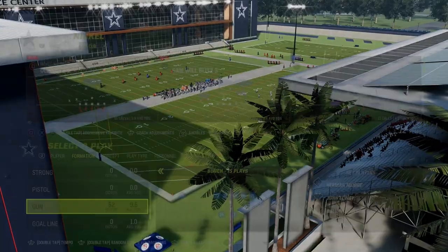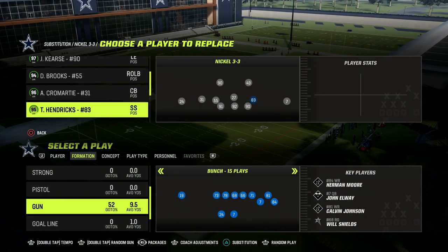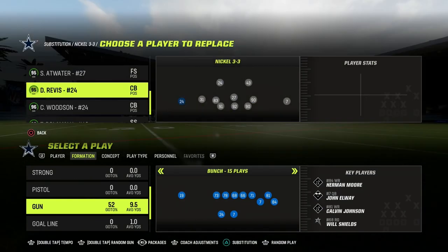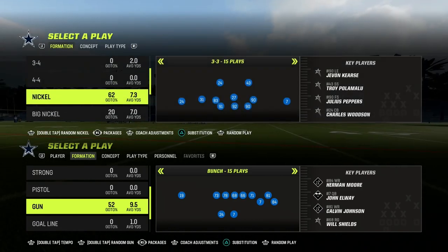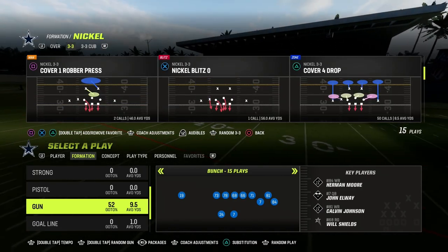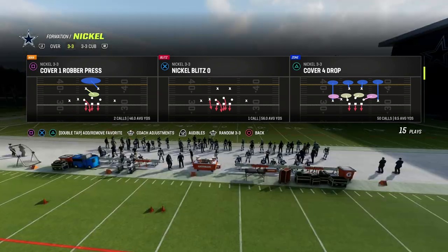So we're going to show you what this looks like in 3-3 normal, and we're going to sub in a safety at this linebacker position — in this example, it's Ted Hendricks, but any safety will do. If you're playing in regs, you can do this. Just put a safety there and it's going to make all the difference in the world.